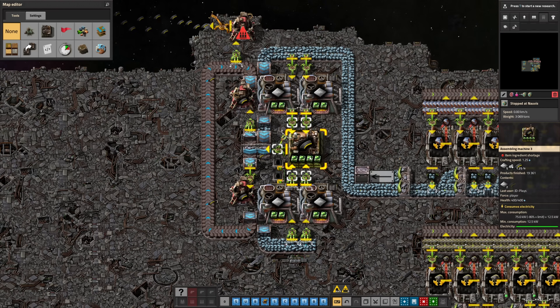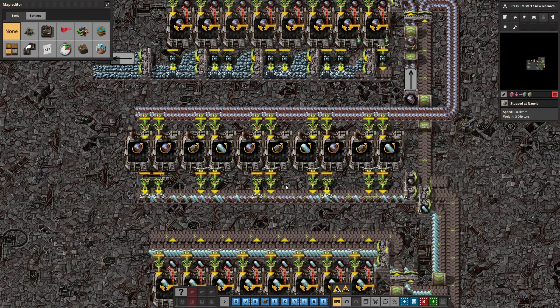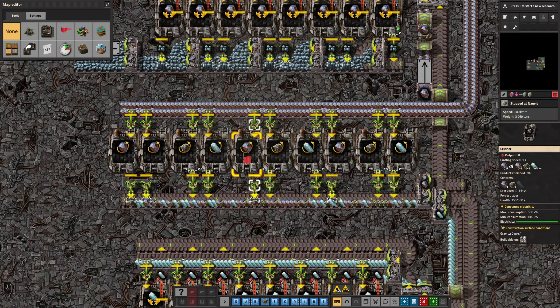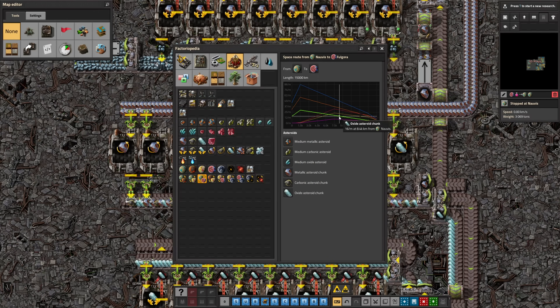One thing we definitely want to spend a little time talking about is asteroid rerolling. As you can see, I have iron here and I'm feeding it into our iron build, also taking any excess iron and putting it through asteroid rerolling. I have three machines doing one recipe, three doing the next, three doing the next, with an extra one doing iron because it's random asteroids coming in. There is some predictability depending on where you are in the system — inside the Factoriopedia you can actually look at graphs to see the distribution of asteroids — but that doesn't guarantee you pick up every single asteroid you pass along the way.